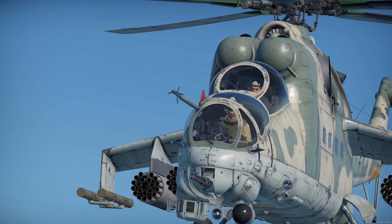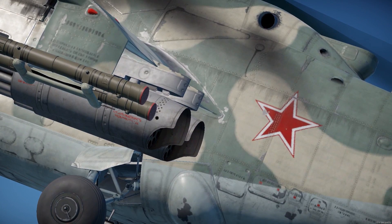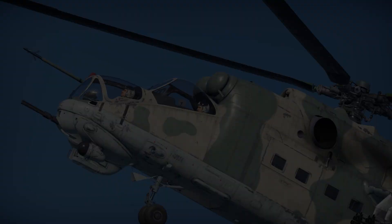The Mi-24 helicopters in War Thunder — monsters of the battlefield. The iconic Cold War helicopters, they call it Hind, Crocodile, or even a flying BMP. Whatever you like to call it, you cannot deny the fact that this thing is one of the heavy sumo fighters of the helicopter world, being a troop transport and a helicopter gunship all at the same time.